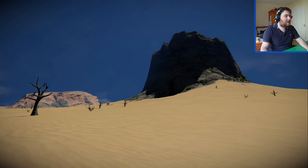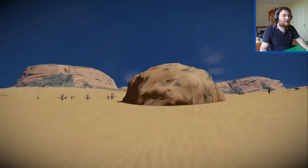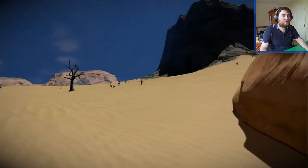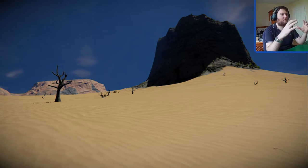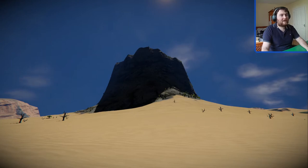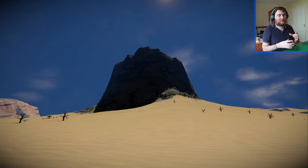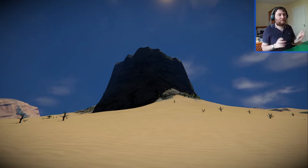Hi y'all, welcome back to Space Engineers Operation Exploration. The reason for doing it in creative is so that we get a skeleton done and a rough idea of where we're going to put things, but save it as a blueprint and carry it into survival and then build it from the template. So it means we know how far to drill into certain places and where blocks are going to be. You save the world as creative and then turn it into creative mode.